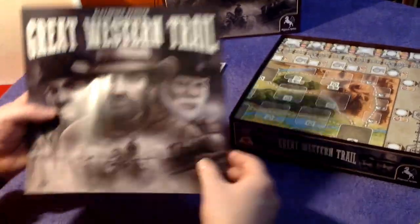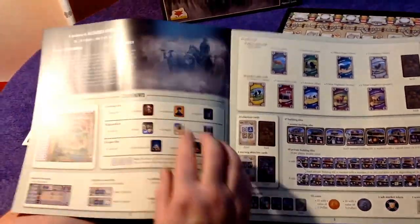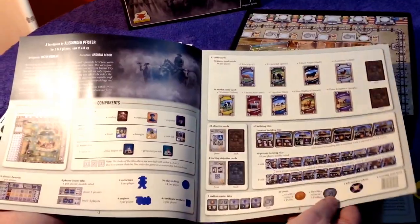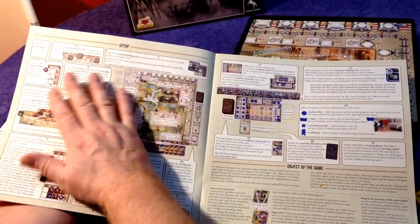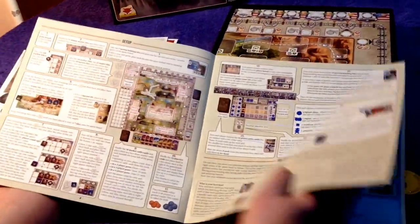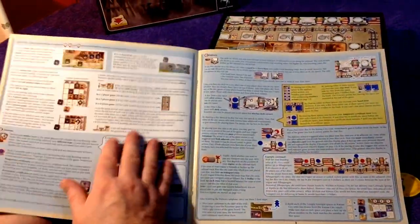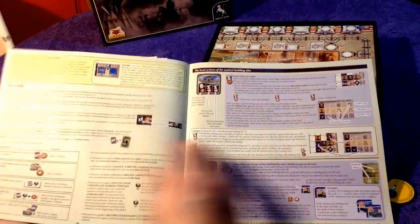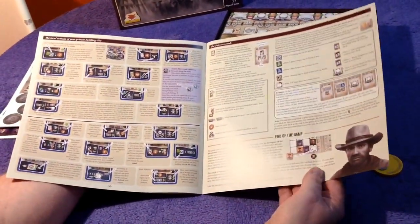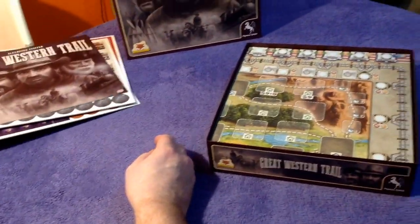Here is the English rulebook — let's have a look. Nice size, we have that fantastic artwork. It is America in the 19th century. It tells us the components: the cards, building tiles, objective cards. Set up looks comprehensive and is numbered 1, 2, 3, 4, 5 and so forth, which is really good. The object of the game is always handy for teaching new players. Playing starts on page 6, lots of pictures and iconography. I think it's at least a medium to heavy Euro. There is quite a lot going on, so it looks a decent rulebook — not heard anything untoward about it.